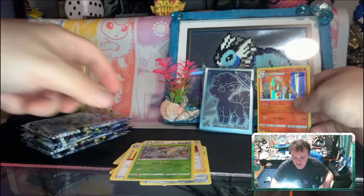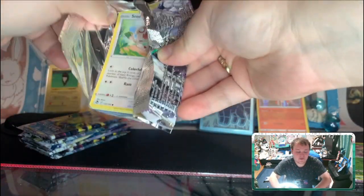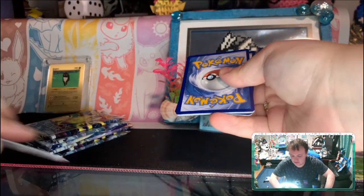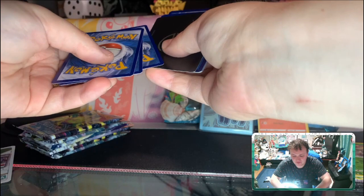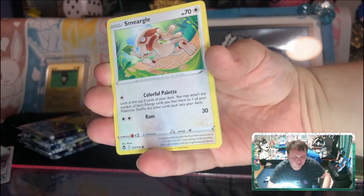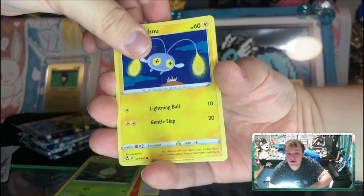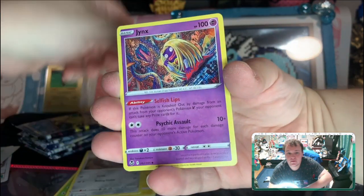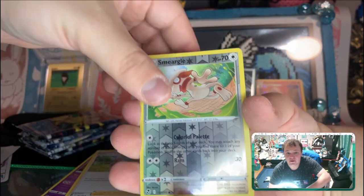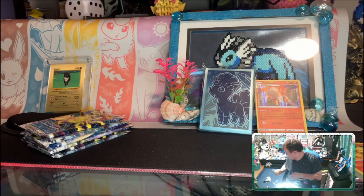Rapid Dash holo — heyo! This is also a very snowy-themed set, which I love. I'm biased because I absolutely loved the Plasma Freeze set from the Black and White era — probably around 2011 to 2013. Plasma Freeze featured a lot of snowy art. This one has a decent amount — Chilling Reign obviously had the most of the entire Sword and Shield era, but Silver Tempest still has some nice ones like Alolan Vulpix. Anyway, nine cards in — that's our regular rare, and we are two packs down with one holo.